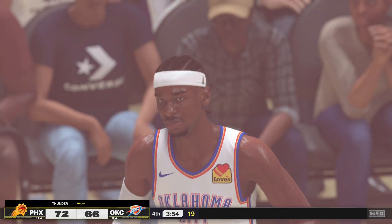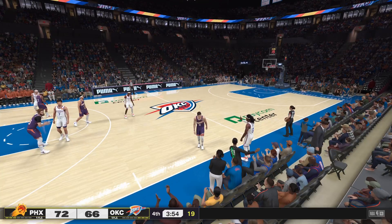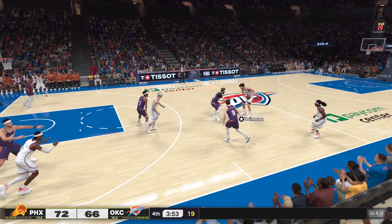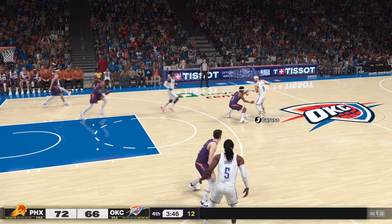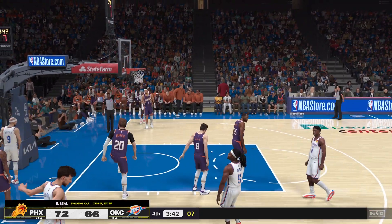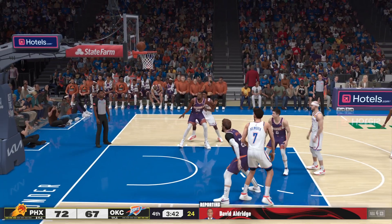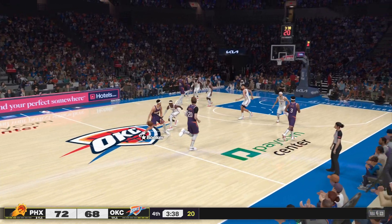Mark Dagnall calls timeout — clearly intent on making sure everyone's on the same page. New group getting ready for Oklahoma City: Holmgren checked in for Williams, Jalen Williams comes in, Dort checked in for Wiggins, and Alex Caruso in for Kaysen Wallace. Phoenix also making changes: Nurkic checked in for Plumlee, Durant comes in, and Beal subbed in for Okogie. Sideline reporter David Aldridge reports: he heard Dagnall tell his team, 'I need you all to come together right now on both ends — this game is not over. You need to go out there and take control now.' We'll see how it looks coming out of the timeout.